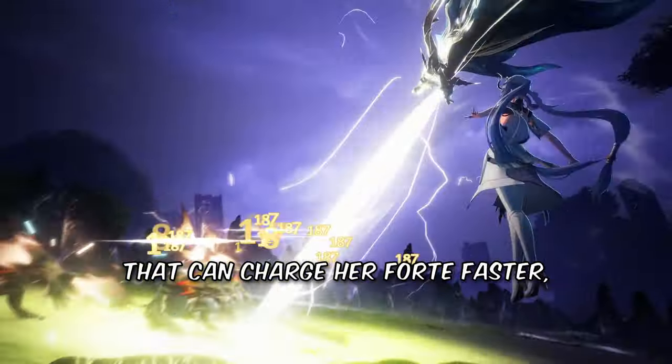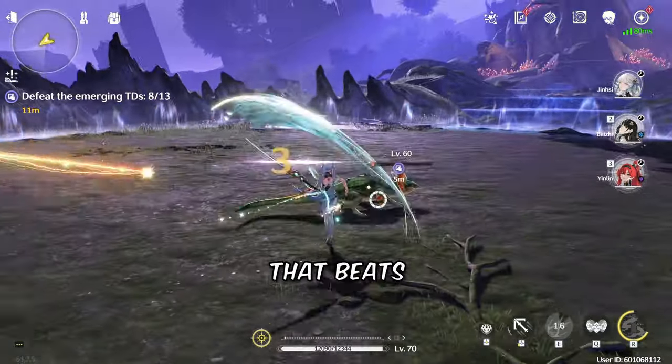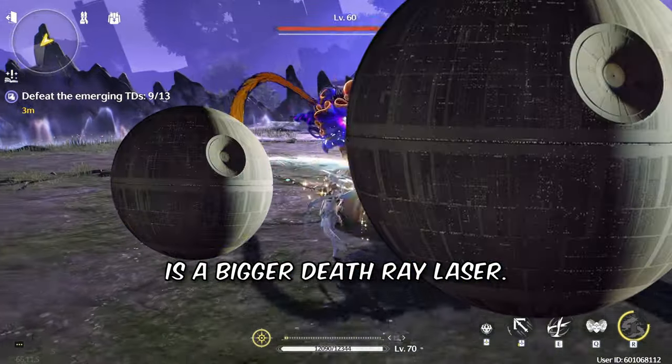For her team, you want allies that can charge her Forte faster, like Yin-Lin, Yuan-Wu, Mortify, or Verena. Cause remember, the only thing that beats a Death Ray laser is a bigger Death Ray laser.